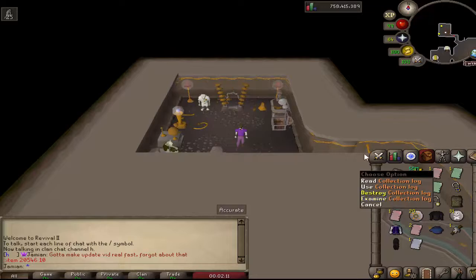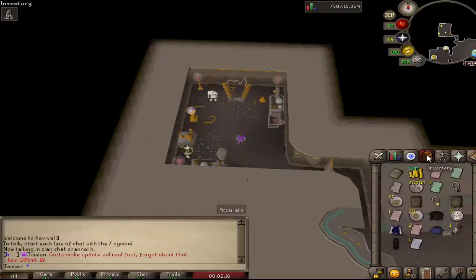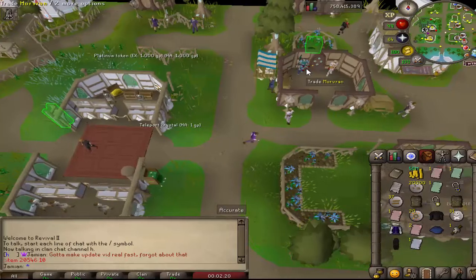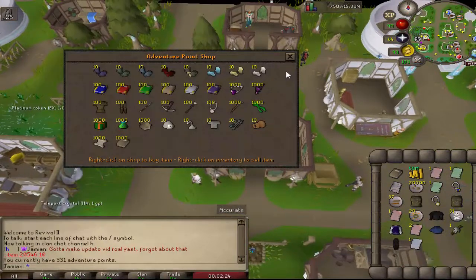Collection log works. In order to buy it, you have to go to the adventure point shop. It was originally going to be called pug points because that's what it was called in the last server, but I changed it to adventure points so it would be more obvious to the casual player — because obviously if you didn't know me and my history with pugs, you might be confused as to what pug points was.